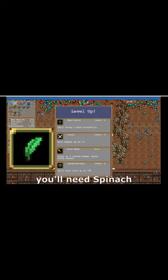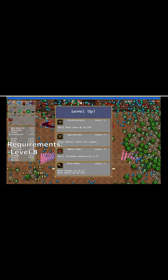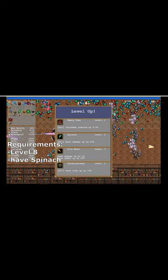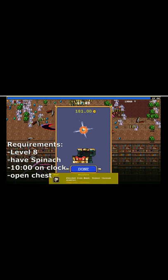To evolve the Fire Wand, you'll need Spinach as a passive. There are four requirements to evolve the Fire Wand: First, get the Fire Wand to level 8, have Spinach as a passive, wait for the run to hit 10 minutes, then open a treasure chest and receive your Hellfire.